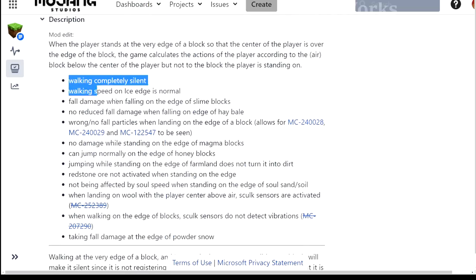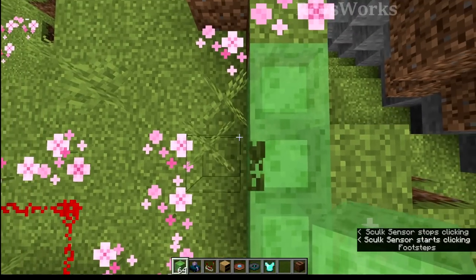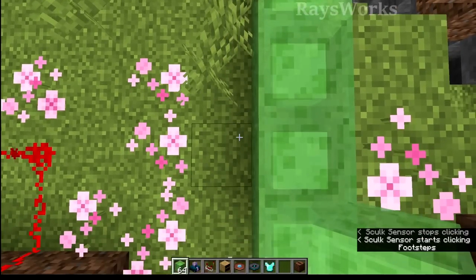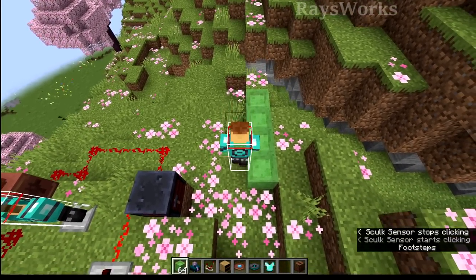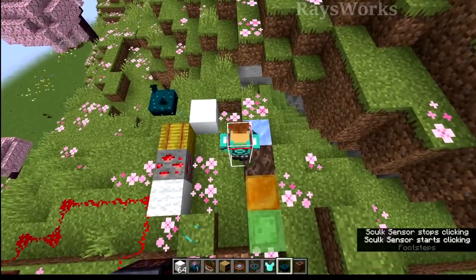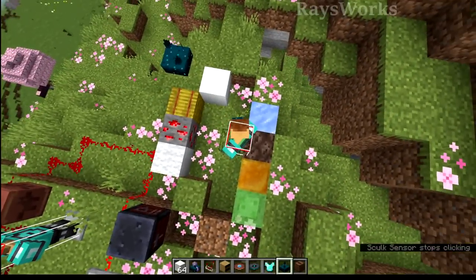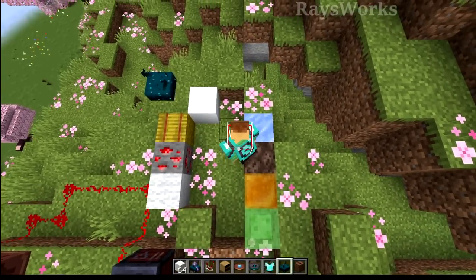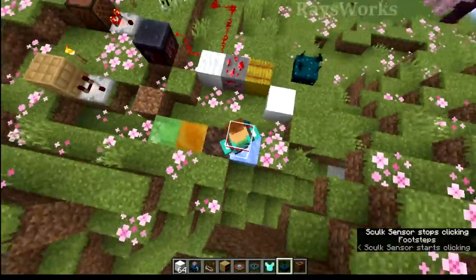It actually affects quite a few different things. The tricks used to walk on the side of a slime block so you wouldn't get the slowness of slime — you can see that no longer works, because even if a little bit of the player is touching it you still move very slow. This trick has pretty much been fixed for everything: honey, walking on the edge of soul sand to avoid the slowness especially when navigating the nether, and speed runners using this on ice to avoid the slipperiness, which could also affect parkour players.